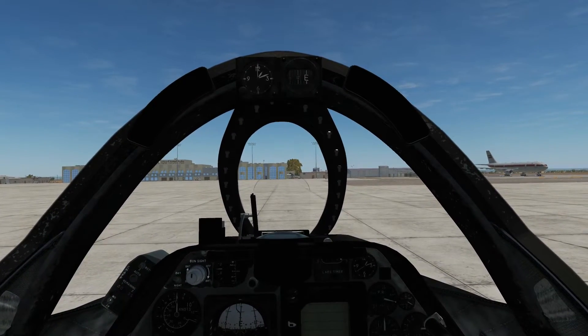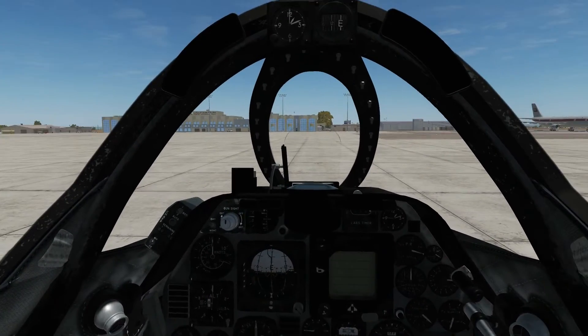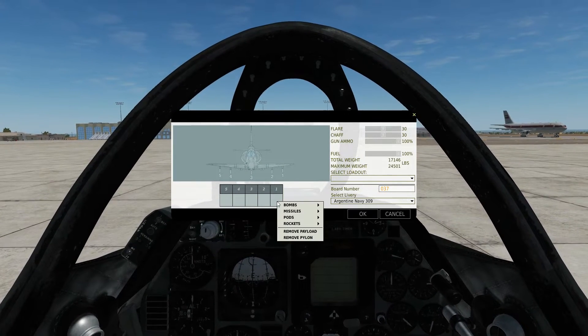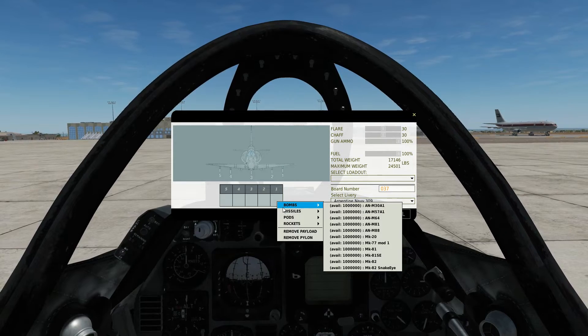The weapon we've got for this is the AGM-45A Shrike. To arm up we need our canopy open and our engine off and spooled down. On the armament screen, we can have them on pylons one, two, four, and five, so I'm going to arm up with four of them now.